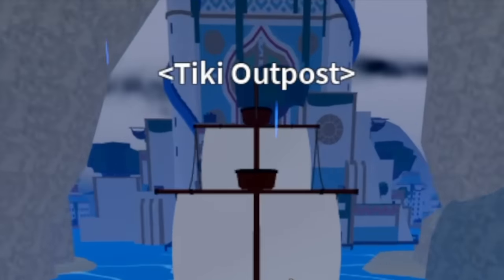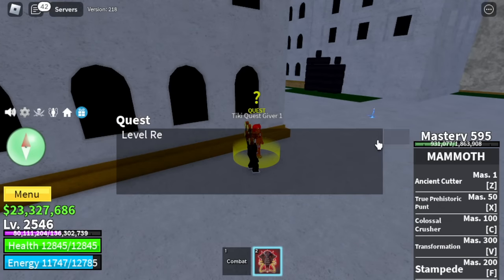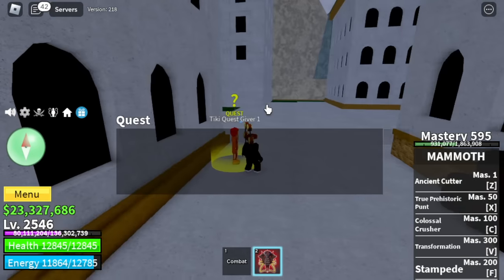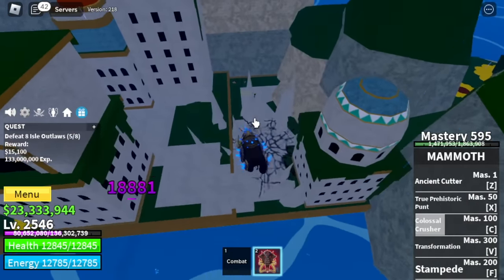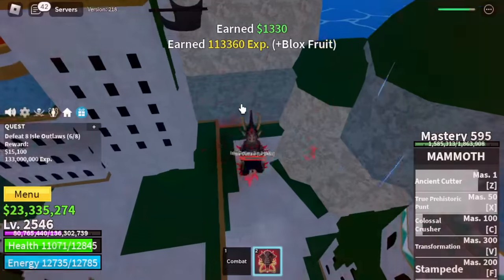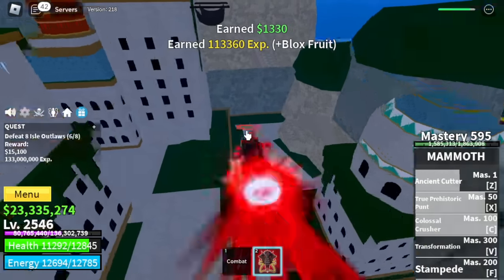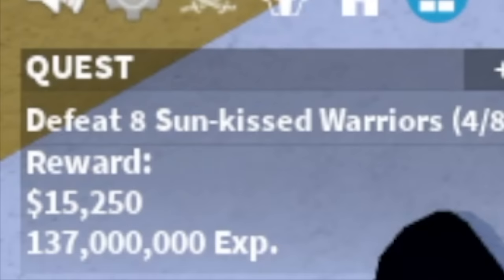New Island: Tiki Outpost. There are about 4 new mobs here. Sadly, it's kind of hard here — the terrain has lots of areas where they can get stuck, which is not good for our fruit because it has lots of knockback. We have the Sun-Kissed Warriors here.